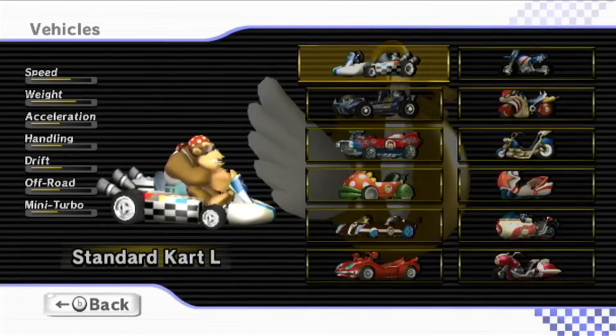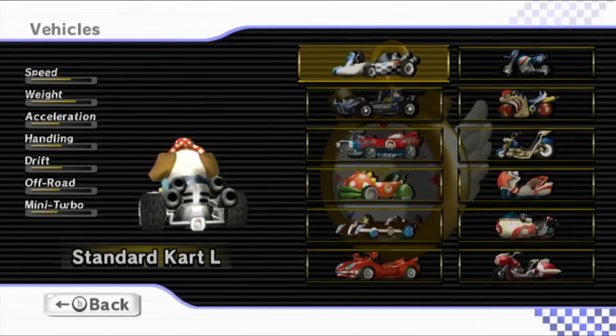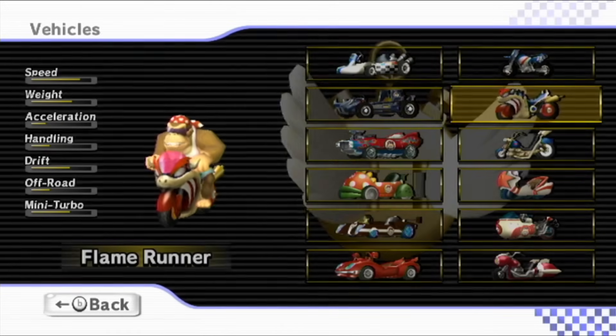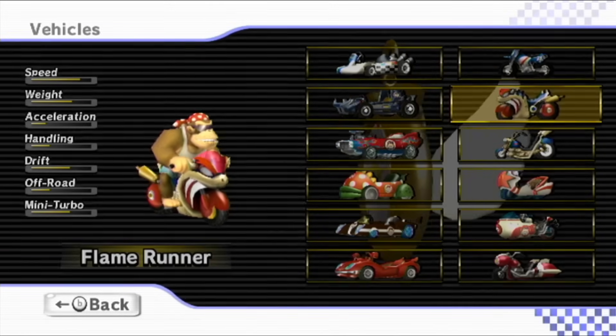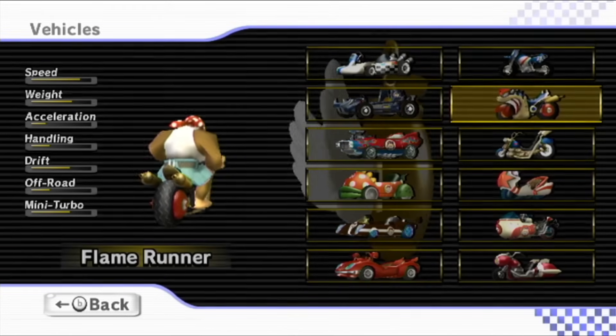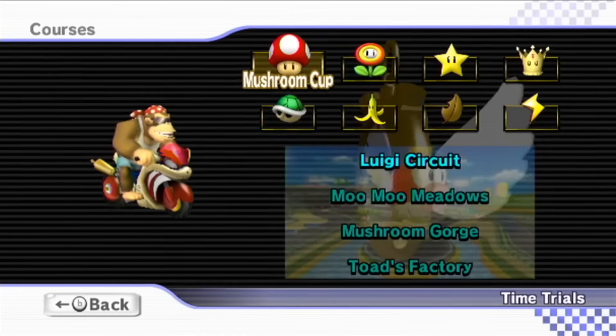He is known statistically to be one of the best characters — some kind of crazy combo with his kart where he just goes so fast. I don't really know what it is, but I'm just going to keep with the flame runner. I've been doing so well with this bike the last couple of time trial episodes, so why mess with it? Let's hop back in with Funky Kong and try some of the retro time trials.